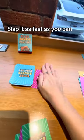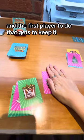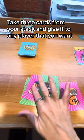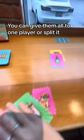If you see one, slap it as fast as you can and the first player to do that gets to keep it. Make sure to put it beside your stack, not in it. And then to use its powers, take three cards from your stack and give it to any player that you want. You can give them all to one player or split it.